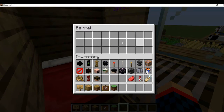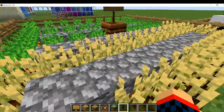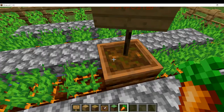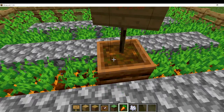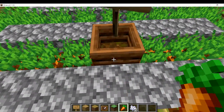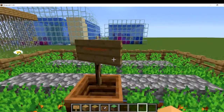Barrels are like chests — look at that nice little opening animation. Then we have the composter. You put carrots in here and wait for it to fill up to get bone meal. Originally there was like a 3% chance to get it to fill up, but now every time you put food in it progresses. So you can just get bone meal really easily — you don't have to kill skeletons.